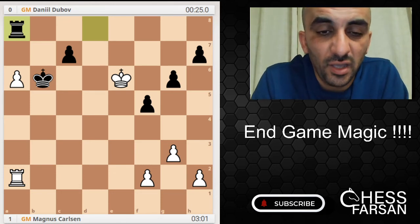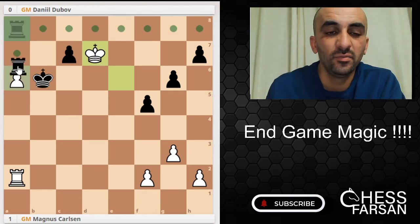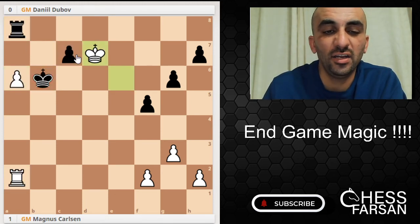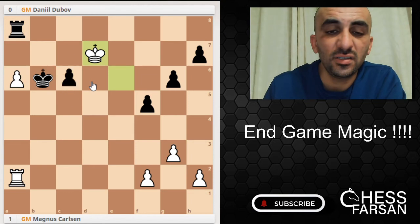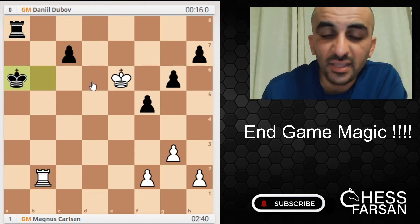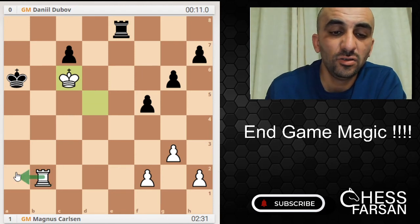King e6, Rook a8 again. Now Magnus has a very nice idea. Most players here would most likely go King d7, thinking if you take me I'll take you and White is winning pretty much. But he could run into a trap with c5 and then there are issues. But Magnus has a very nice idea — Rook b2 check, forcing Black to take the pawn on a6. Now he played King d5. So he's sacrificing a pawn. Rook e8, now King c6, and the threat is Rook a2 checkmate.